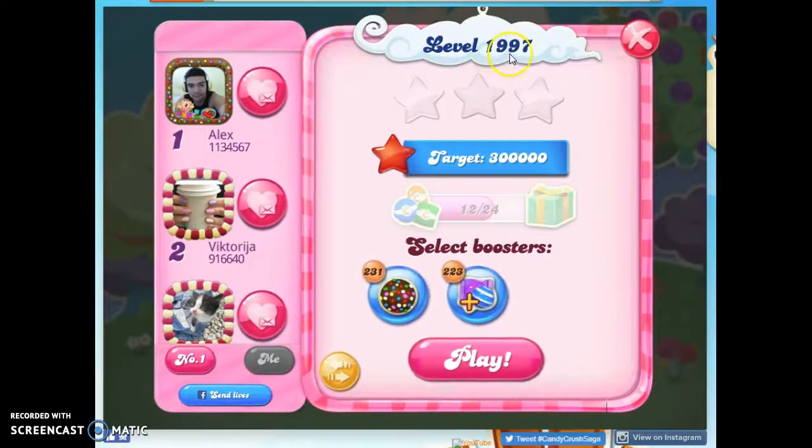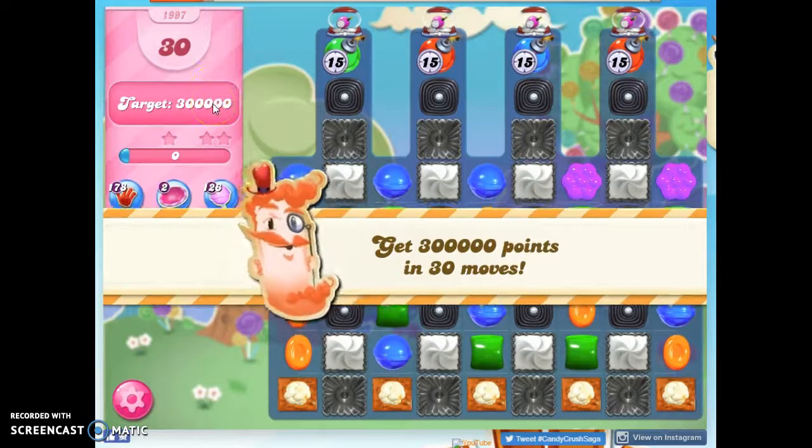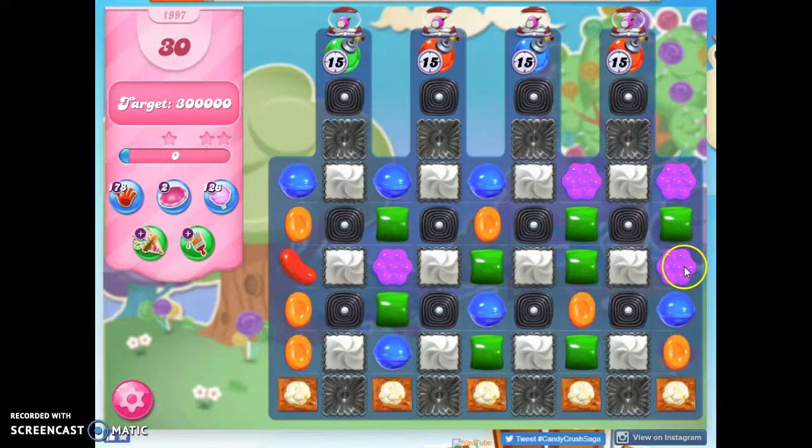Hi friends, this is Susie, your Candy Crush Guru, here to help you solve Puzzle Level 1997, where we have 30 moves to try to collect 300,000 points.